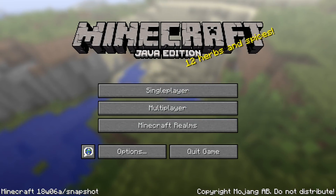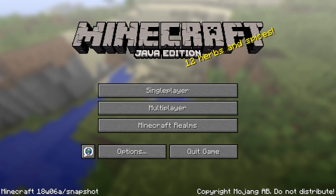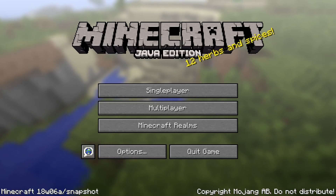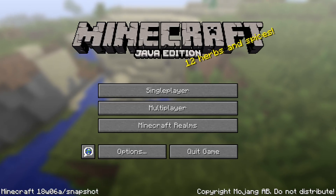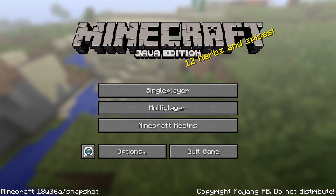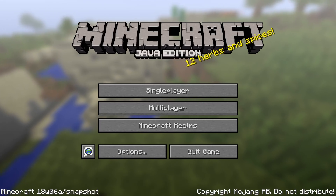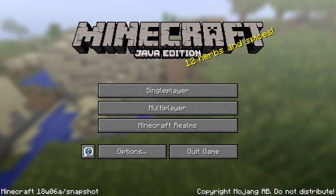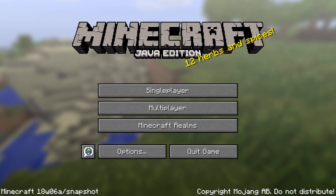Ladies and gentlemen, a new snapshot from Minecraft Java Edition 1.13 has been released. Here is Minecraft 18w06a. My name is slicedlime, let me guide you on a tour through all the changes in this version. First of all, let me apologize for the state of my voice. I've been ill for quite a bit this week and I'm only just recovering, so my voice will probably sound a bit odd.